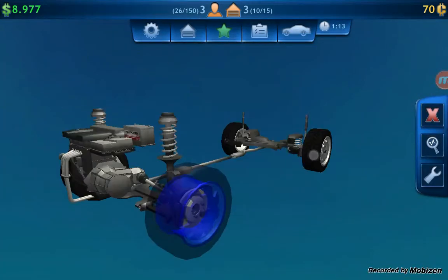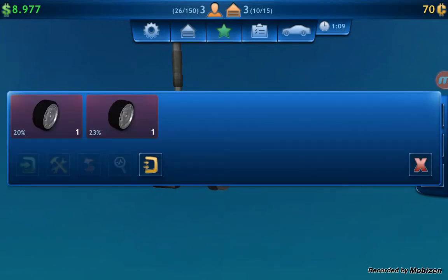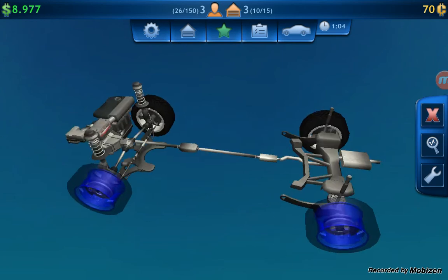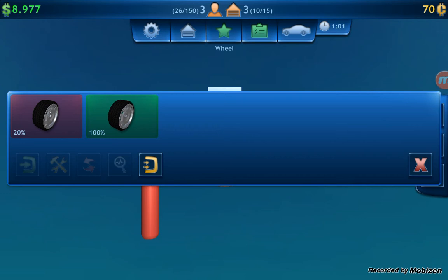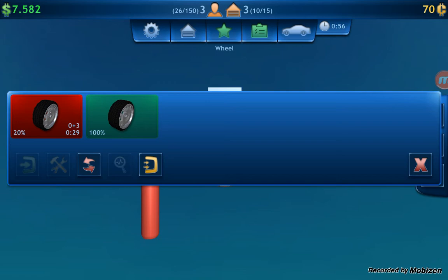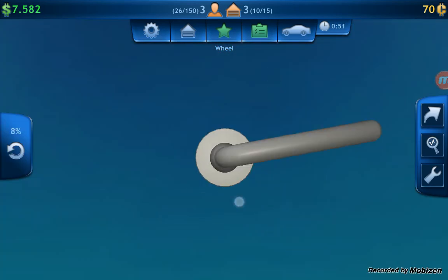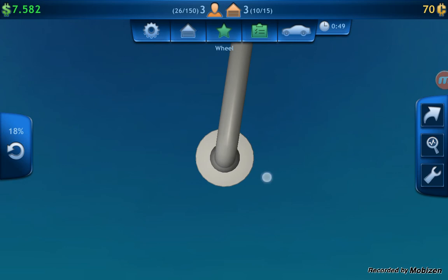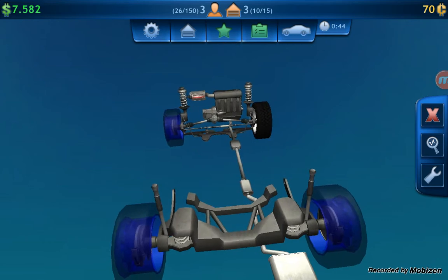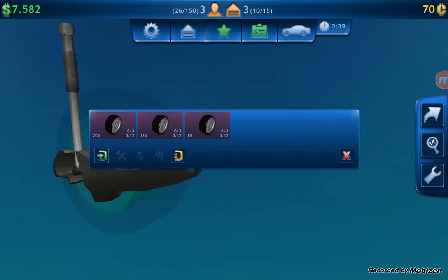Four tires — pretty easy. Going to need to buy some tires. That's buying three. These are pretty easy as long as it does it. There we go. Going to buy three tires. Put that one on.